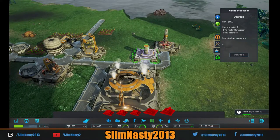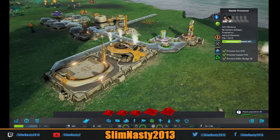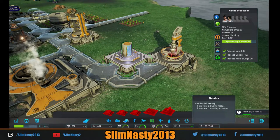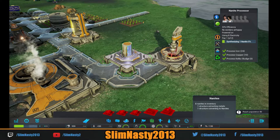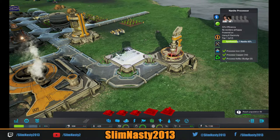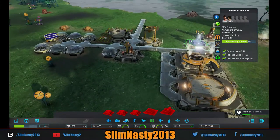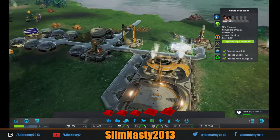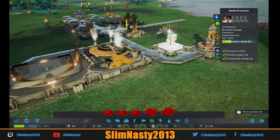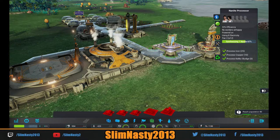I want to upgrade this first. At the moment it's synthesizing okay but we're only getting 0.2 and it's not waiting, so we might as well get it upgraded and get it going quicker. We're still negative on food and water so we need to concentrate on that — we need to get a positive ratio on food and water in order to become sustainable. There's lots to build at the start.